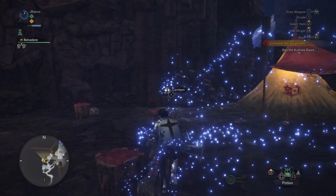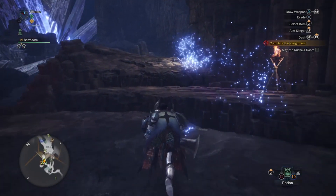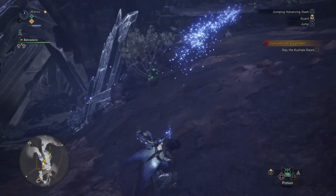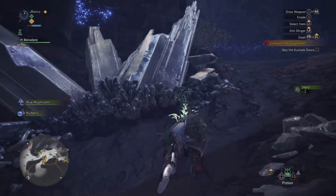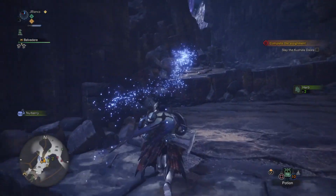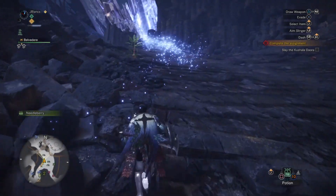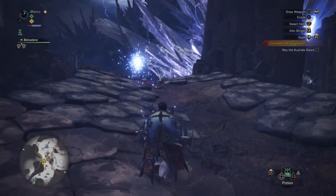What is up guys, JBlanks here from Blanks Gaming with another Monster Hunter World video. This one will be a quick video on what you can expect to see when you fight Kushala Daora, which is one of the elder dragons and in my opinion the most annoying one to fight. This will go over his weaknesses, what element he uses, and the different attacks he'll throw at you — for people who don't want to go in completely blind. Hopefully after seeing this video it'll help you choose the right equipment, choose the right weapon, and come up with the best strategy to defeat him.